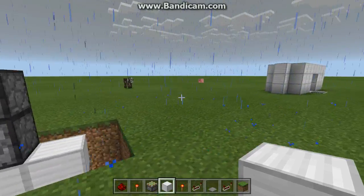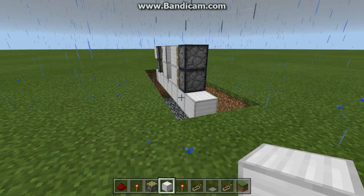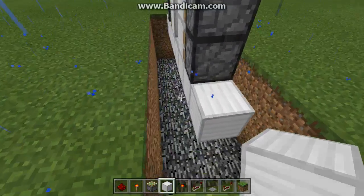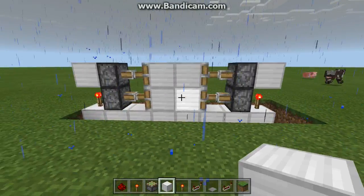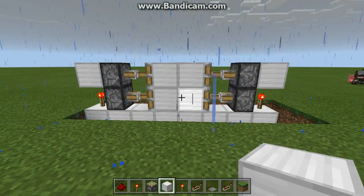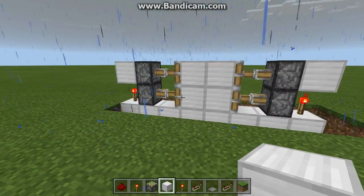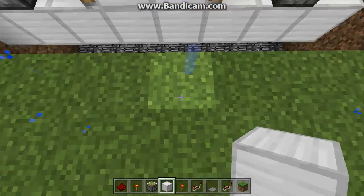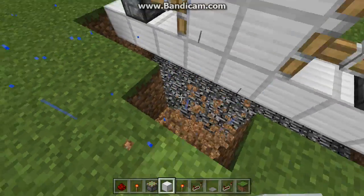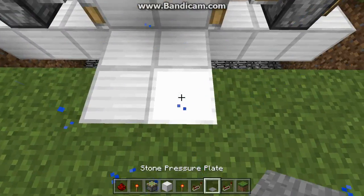We'll do the same here on the other side. There you go. That is the first stage of the piston door completed. Now I have to dig out a little extra area here to make this walkway where those pressure plates will go.